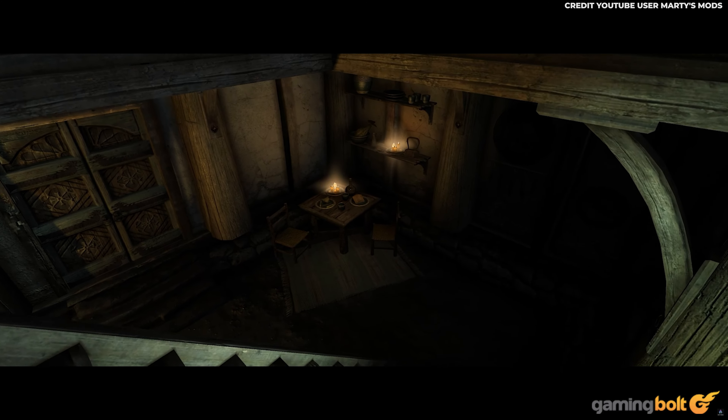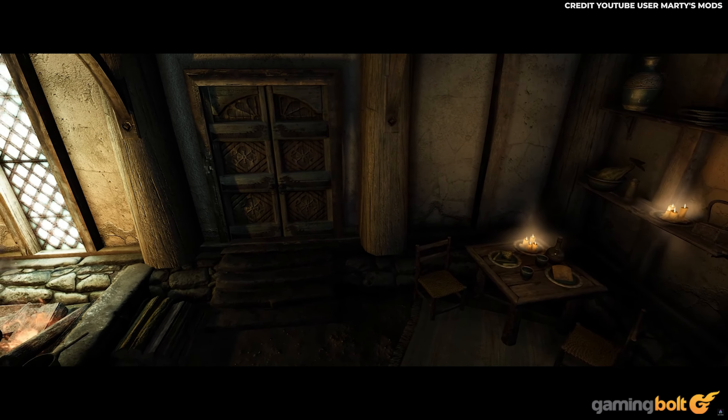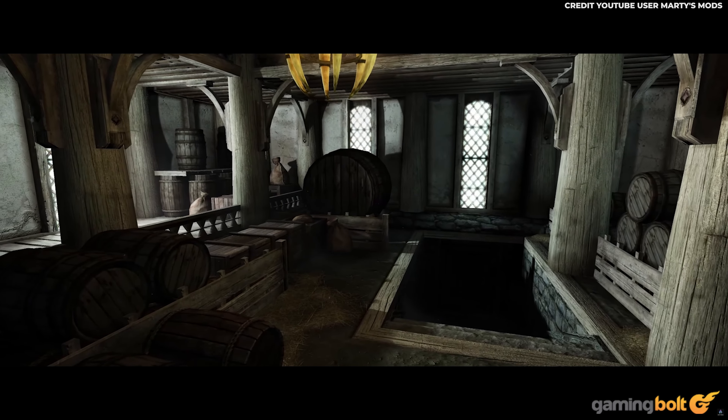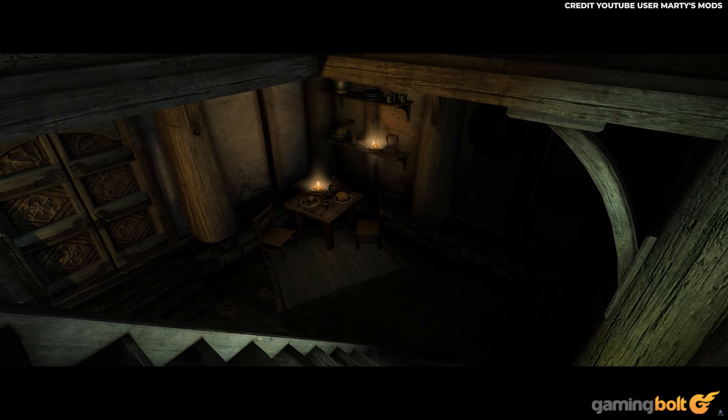The Elder Scrolls 5: Skyrim is a vast adventure that thrusts you into a beautiful world brimming with places to explore, companions to meet, and things to do. It's a very open-ended game where you get a lot of freedom — from the builds you want to try out to the quests you choose and the decisions you make. Skyrim is also famous for extensive mod support, and you can enable path tracing using custom mods that replace the original lighting with an RTGI solution. Switching that mod on instantly makes a ton of difference in how indoor areas are lit, and the reflections also look a lot more precise.